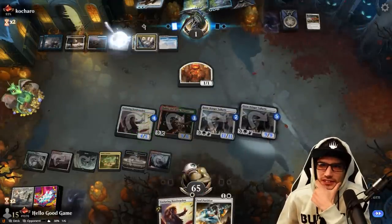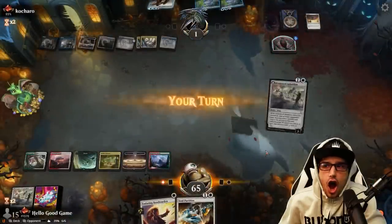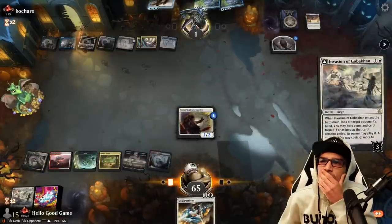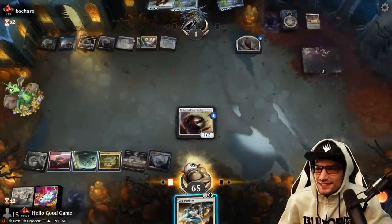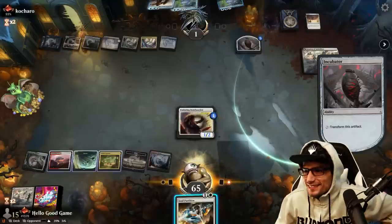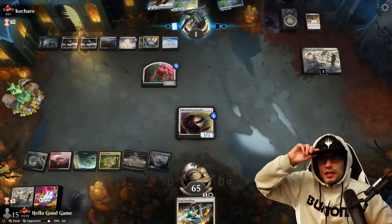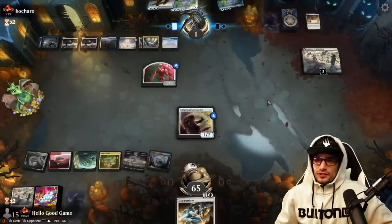I'll keep this Warden in hand. They drew — oh, they got it and it was a Sunfall. What a top deck. They're going to bring it out to defend and we can Soul Partition it to open our attack lane. I don't know — I guess they have counter magic. I should have done it last turn. Now they have counter magic. What have I done? I should have acted earlier.